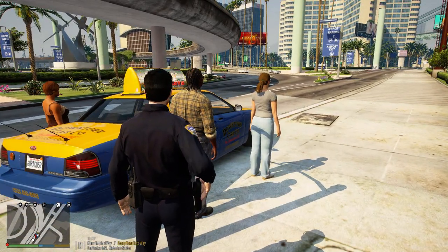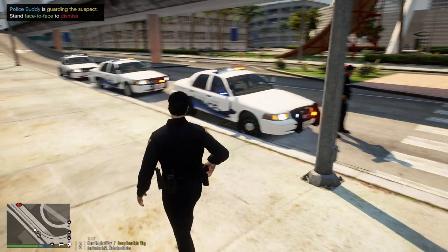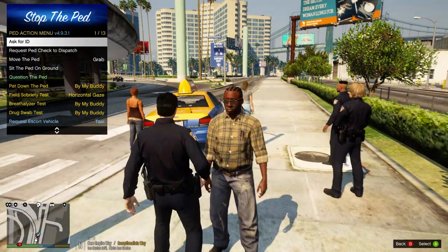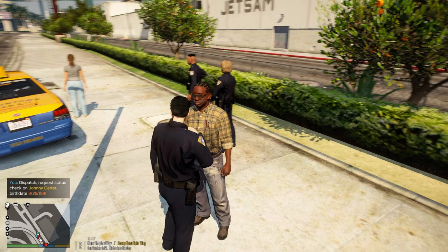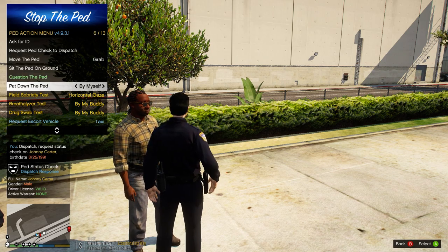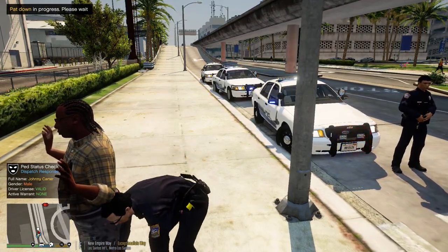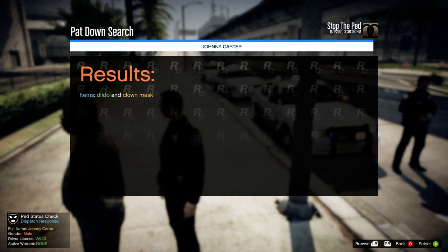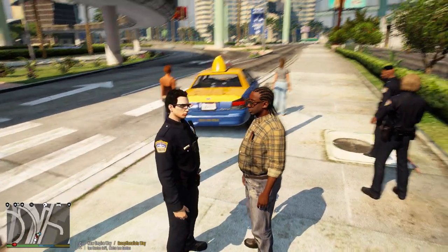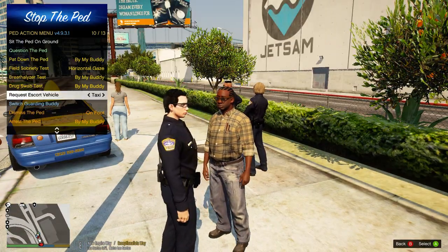So let's talk to this dude. Alright dude, follow me over here. So we ran your name — we're gonna run it again just to make sure. We're gonna pat you down. A dildo and a clown mask. Okay, so you're clean — you got a dildo and a clown mask, but no drugs or anything. So we're gonna let you go, we'll call you another taxi.